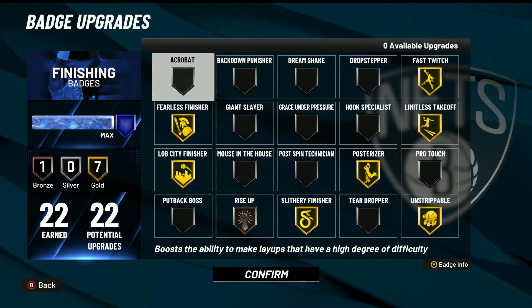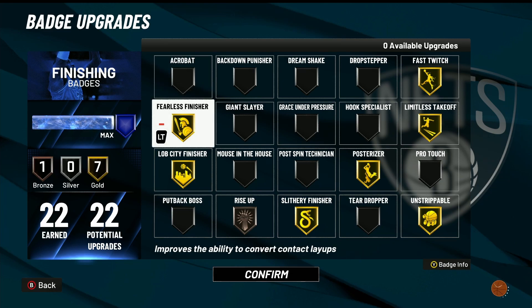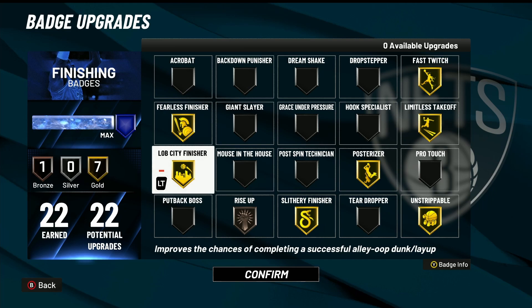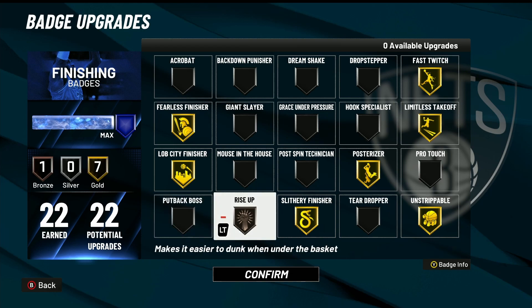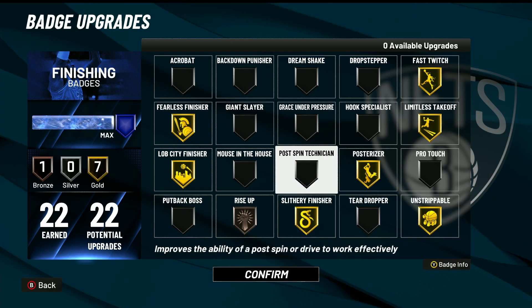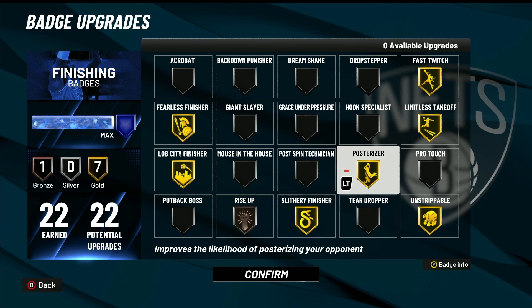For badges, this is what I run and where I find most of my success. Go with fearless finisher gold and live city finisher — these are must-have badges if you're using this build. If you're a 7-foot and above, you should be running something way different. Rise up you can put on if you want, but I put it on bronze and it works fine. Finisher gold and posterizer gold because you get all contact dunks on this build.